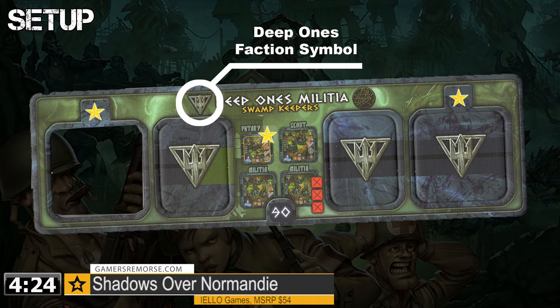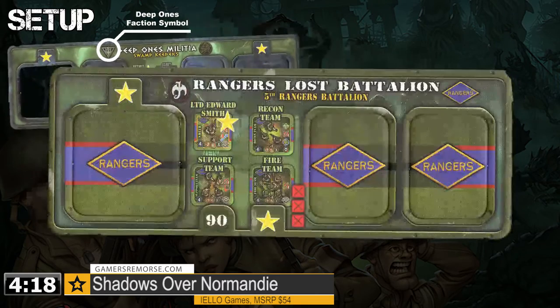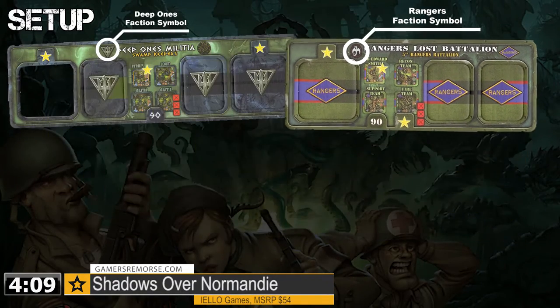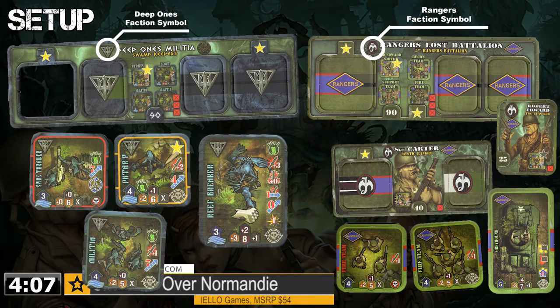Set up is fairly basic. Each person gets their set of units and equipment denoted by the icons of the Rangers, the Deep Ones, or the Black Sun factions. The equipment includes items identified in the scenario, or if you're creating your own scenario, identified by the point system.